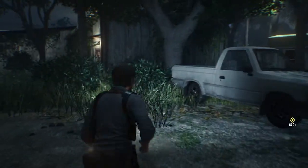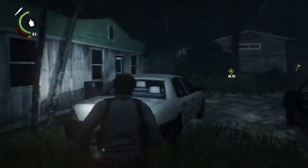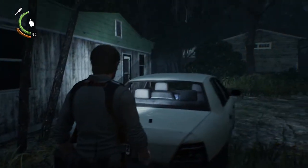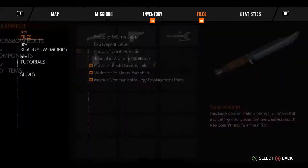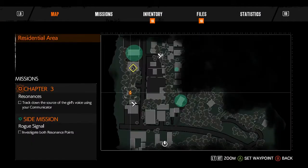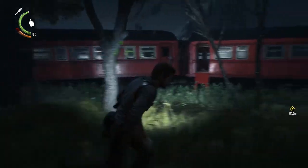Did I explore around over here? Oh yeah, that there was that workshop. Trains are over that way. Oh right, I never picked up the thing from here after the haunted attacked me. Are these things called haunted? I'm not sure if this game has a bestiary or not. It probably does, from the menu or something.